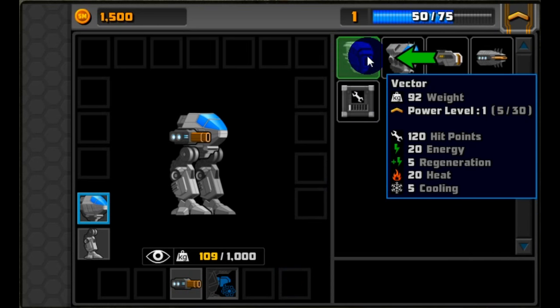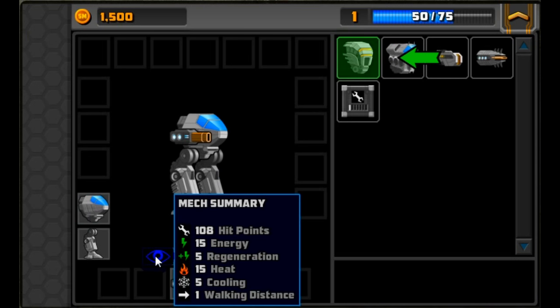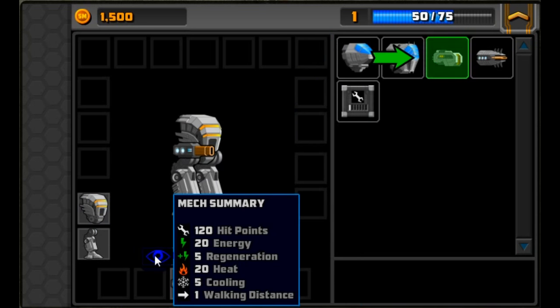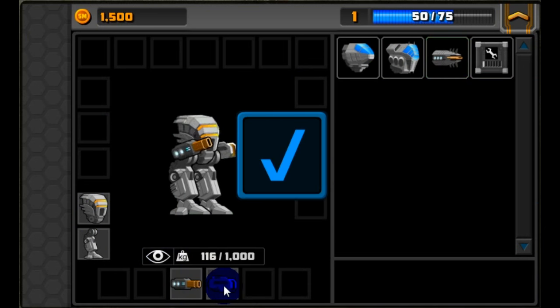Let's attach our new better torso. Our mech currently has 108 hit points, but adding the new Vector torso is going to increase that to 120 hit points. We can now also attach a second gun and we're ready to go again.